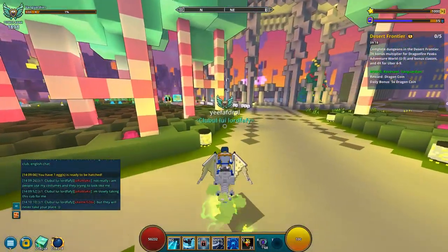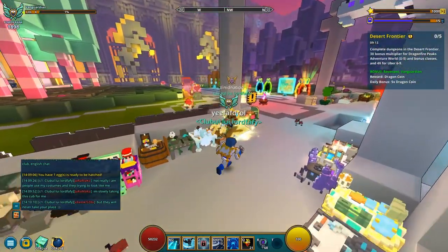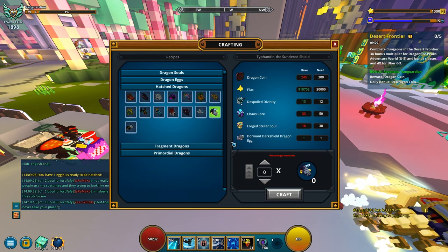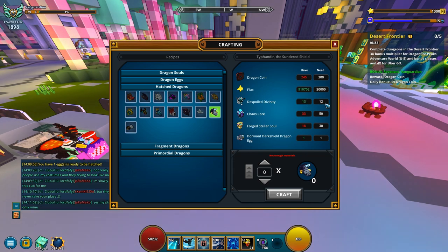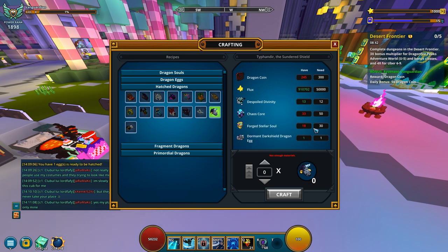Let me check — I maybe needed to spend some flux today. The dragon I'm after is, of course, crafted at the dragon crucible, and it should be this one — yeah, it's this one, because I already have the egg for it. Dormund Dark Shield dragon egg, one out of one. So what else am I missing? The grind for this point of immunity is now done — got 13 out of 12. Got the flux. I don't have the dragon coins, I don't have chaos cores. Oh boy, chaos cores — not entirely sure how I'm gonna get some of those. I also don't have the four stellar souls. I think we can get it.